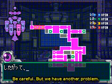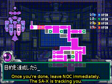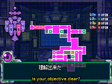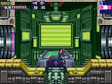I guess it's gotten much stronger, according to Adam. Oh no — that's not good. We're being tracked by the SA-X. Gotta get out of here right away, so go in, kill the security robot, get out. No problem, I think I can handle that.